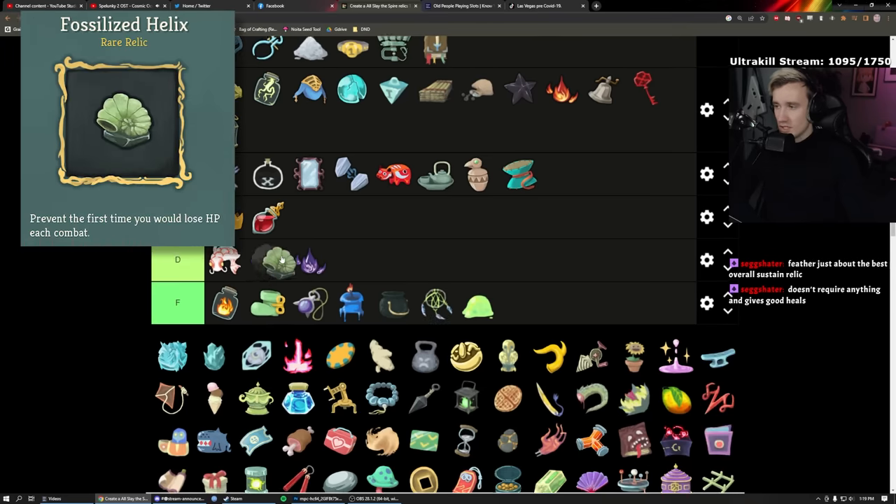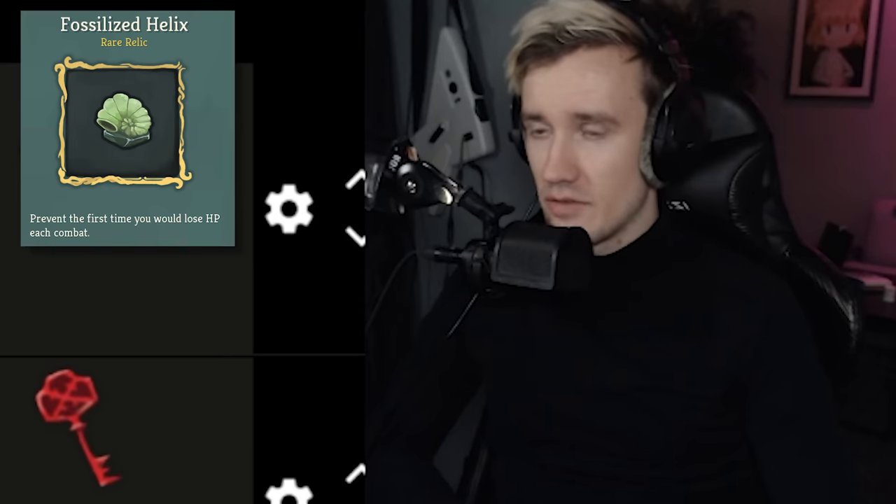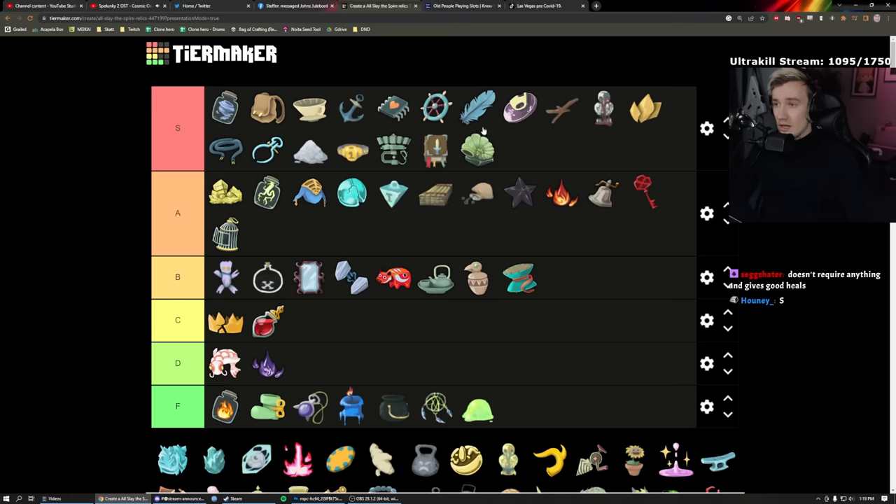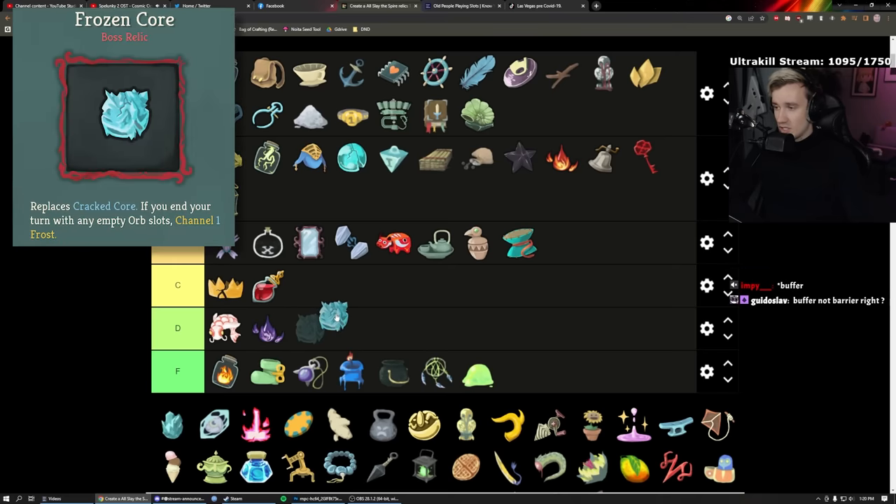Fossil Helix: rare relic, S. At the start of each combat you start with one Barrier — your first instance of damage is deleted. It prevents a lot of damage and I think it's better than Eternal Feather. It's situational but it can prevent a lot of nasty things from hurting you. Super good.